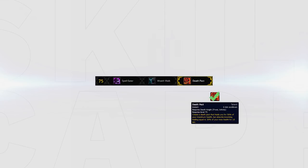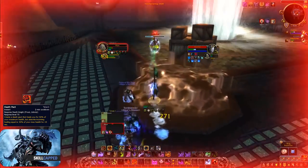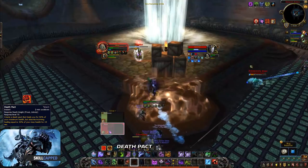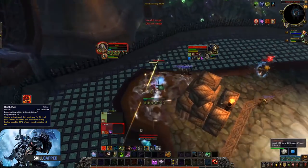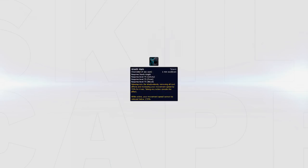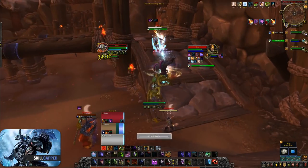The best pick in this tier is our new defensive cooldown Death Pact, and should be used versus teams that will train you. Death Pact heals you for 50% of your maximum health but then places a healing absorption of 30% of your maximum health on you. Make sure you have some Death Strikes ready or that your healer can top you. Rev Walk can be used instead if you won't be the kill target, offering extra mobility against teams where you struggle to connect — for example versus mage teams. Spell Eaters should be used versus caster cleaves where you won't need Rev Walk; your anti-magic shell will absorb 30% more damage and last 5 seconds longer.